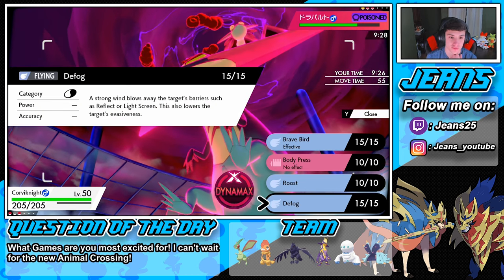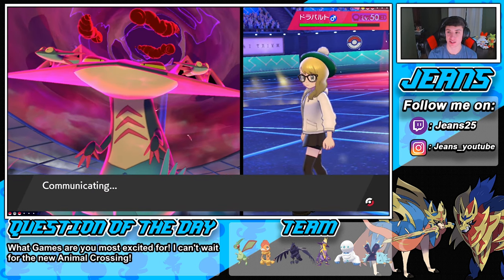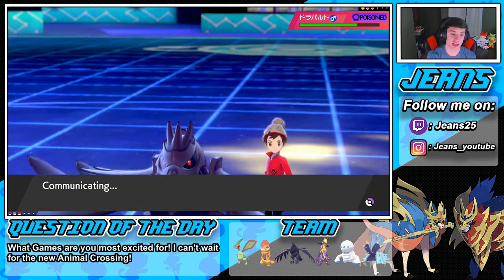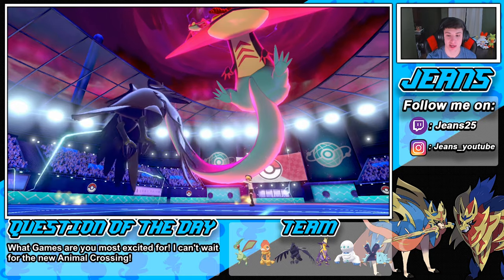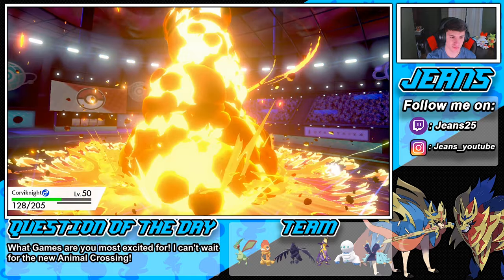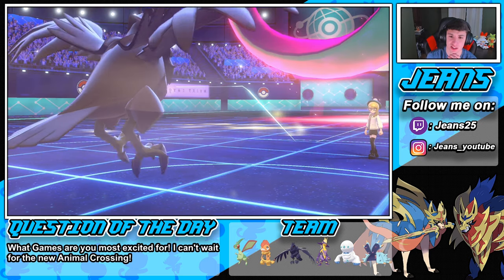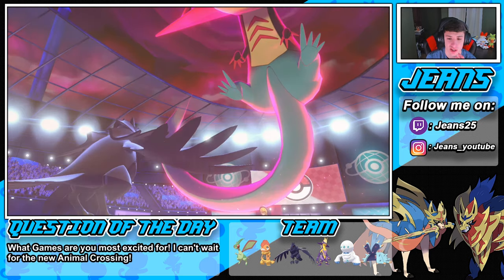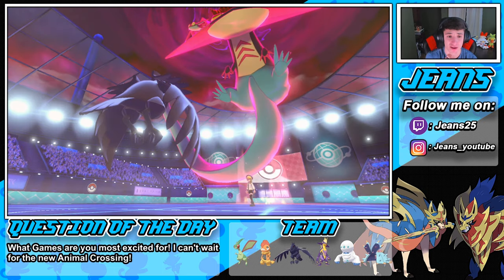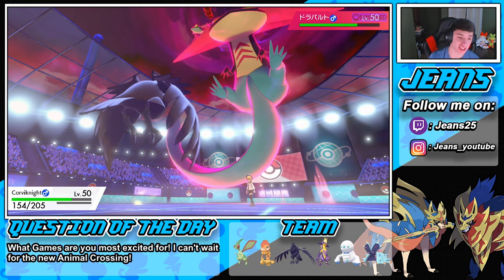He goes for Max Lightning again in electric terrain. We handle the hit and get off a Roost. It's all special attacking, so it might take us out next turn. But I'm not too scared — I still have my Dynamax with Flygon in the back end.